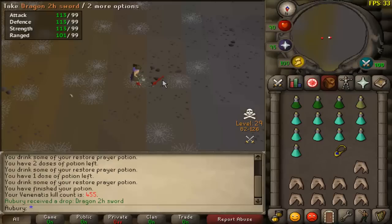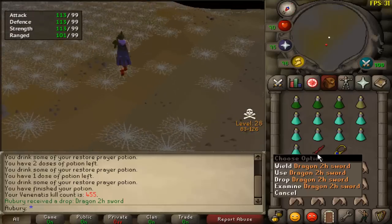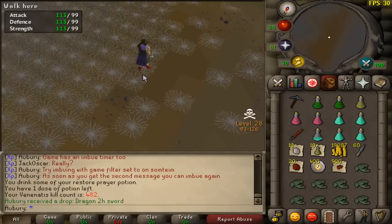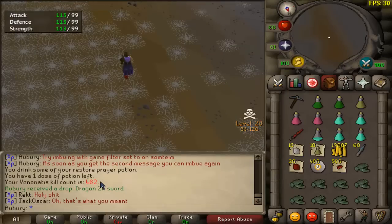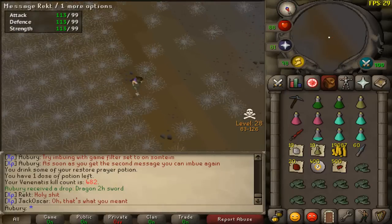First kill back, and a third Dragon 2H sword — this thing is dropping all sorts of stuff for me. Kill 482, Dragon 2H sword number 4 — now it's even with the dragon pickaxes. I've gotten 4 of each rare drop in 482 kills, which is really strange but cool.